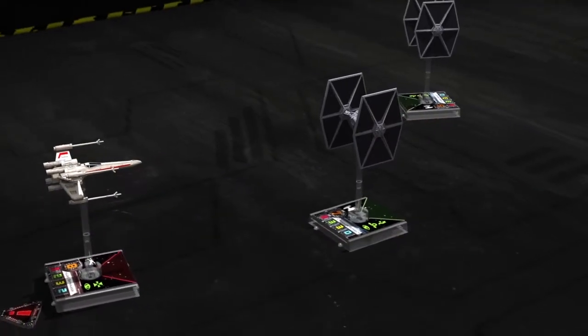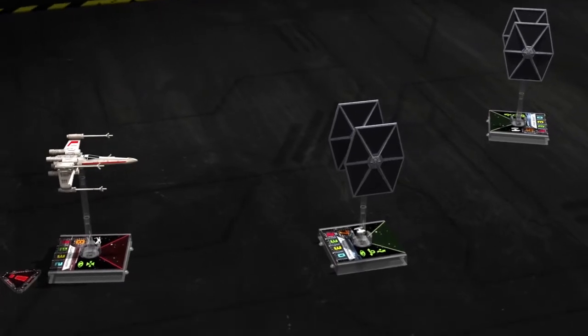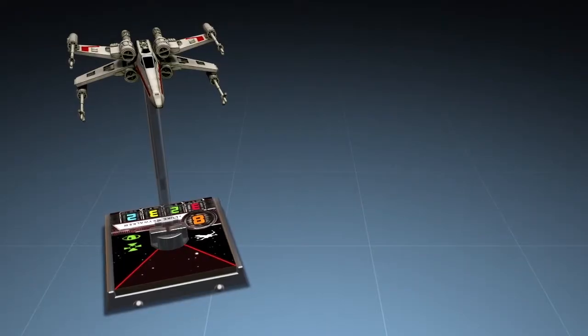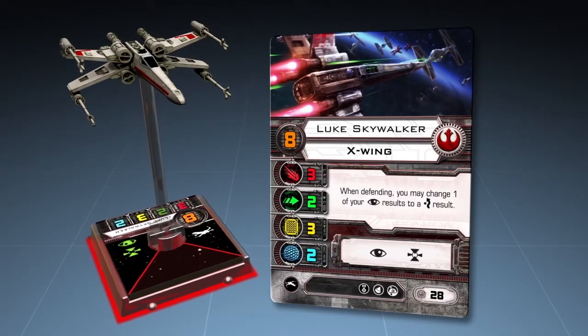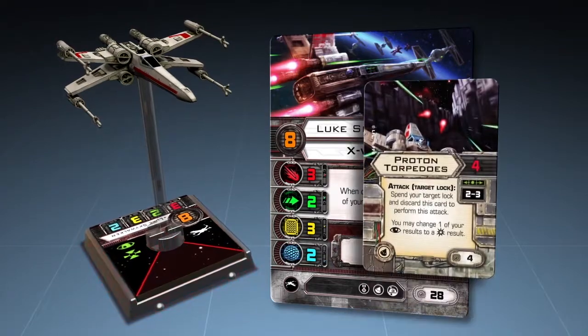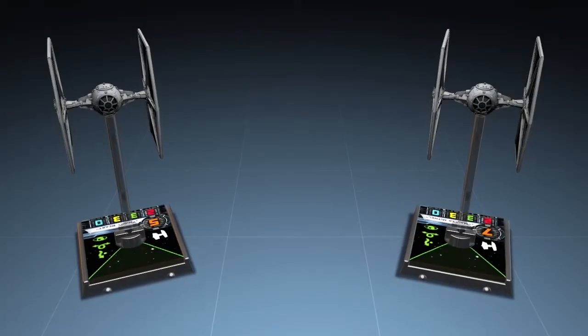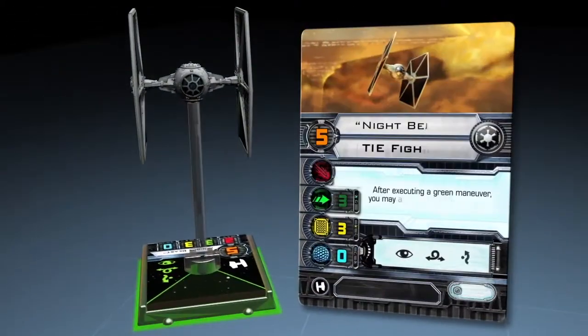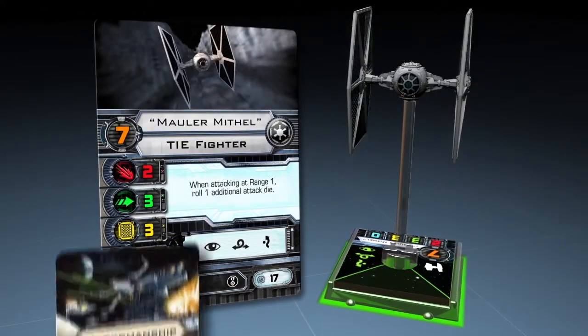In this two-player example, both players have moved their ships into attack range and are preparing to begin a new round. The Rebel player commands Luke Skywalker's T-65 X-Wing fighter, equipped with Proton Torpedoes and an R2 unit. The Imperial player commands two TIE Fighters: Night Beast in a standard TIE Fighter with a pilot skill of 5, and Mauler Mithil, who has an upgrade in marksmanship.